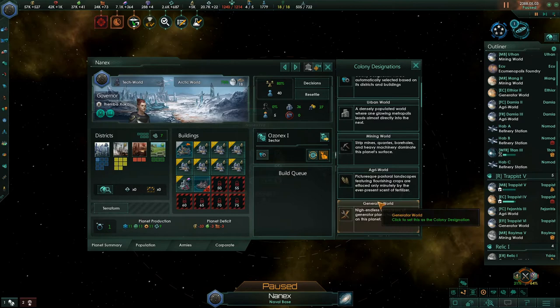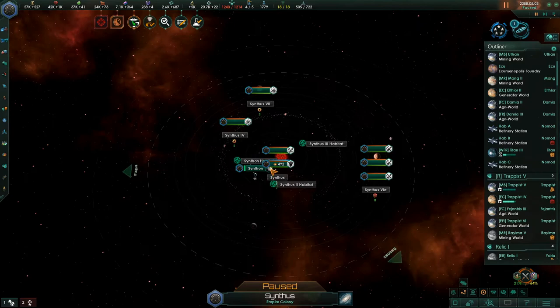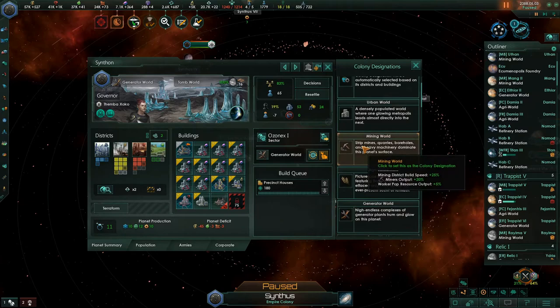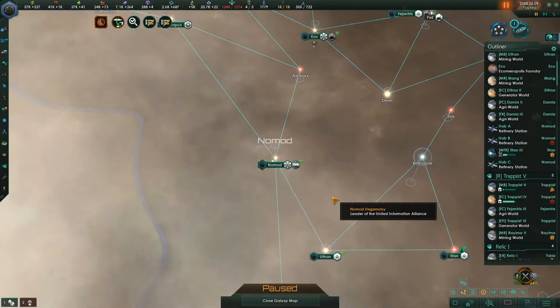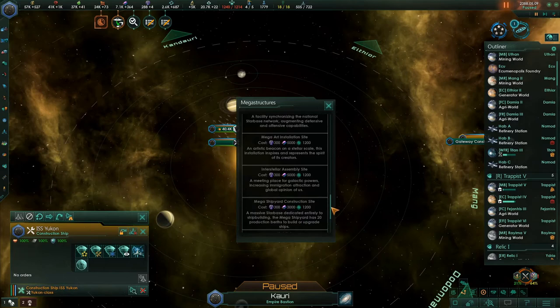Naval capacity plus. Administrative capacity — we need more of that. Can we build the mega shipyard now? I need 300 influence for it — I'm lacking 12, so we're almost there. Taking a bunch of their stuff. What are we looking at now? 64% war exhaustion — crushing their fleets really does a lot of damage to them. Probably going to crush that fleet, come over here, crush that fleet — crushing fleets really hurts them. He's got 5,000, not 51,000.